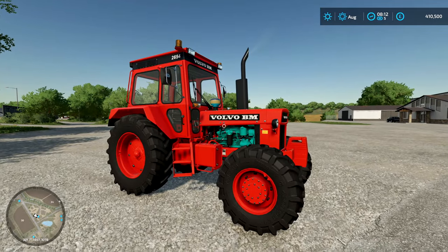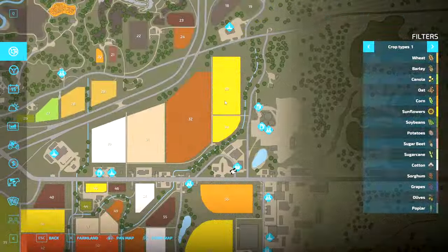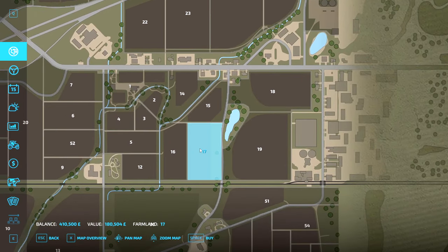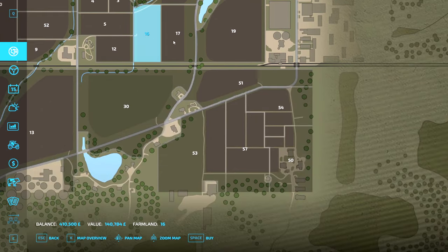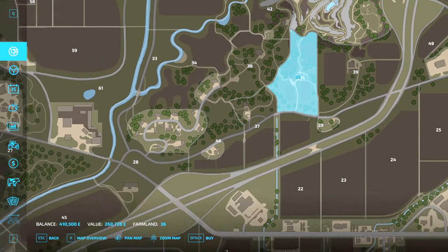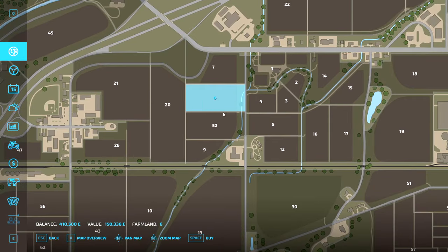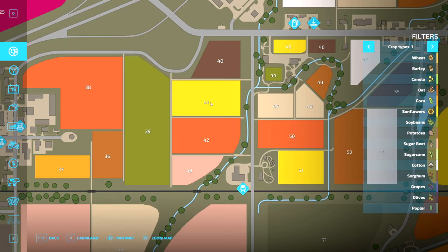Now we need an actual field, and we need to see if we can actually farm it. Looking at the map, I actually want something very, very squared off, to be totally honest. So like field 17, field 16 — either of those seem to work for me. I kind of want to go up there somewhere. I think this field right here makes sense — maybe field 6.